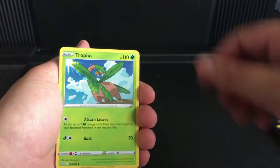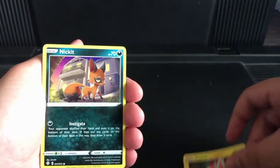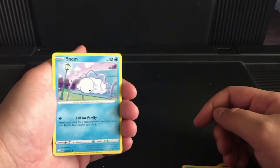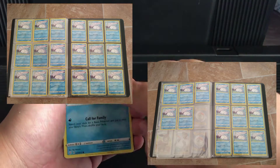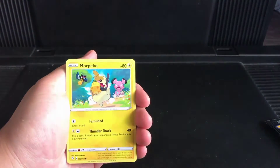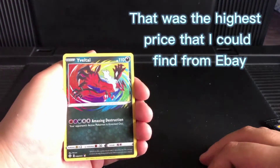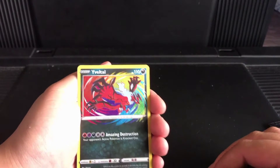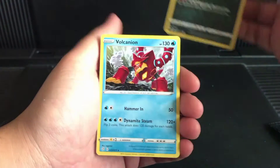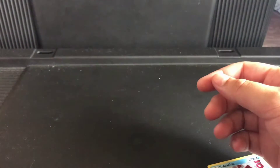Alright — Fighting Energy, Tropius, Gym Trainer, Rotom, Nickit, Horsea, Snom — that's fantastic! I have a page in one of my binders dedicated to Snom, so that's cool. Anyways, here is Morpeko, Cacnea. Oh, off to a good start with Yveltal Amazing Rare! Alright, cool. Volcanion — no, that's fine. There's the Yveltal, we'll leave him to the side.